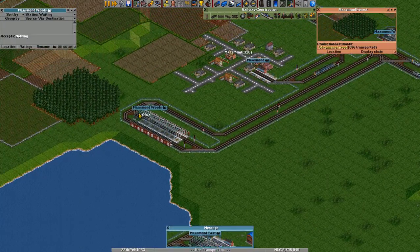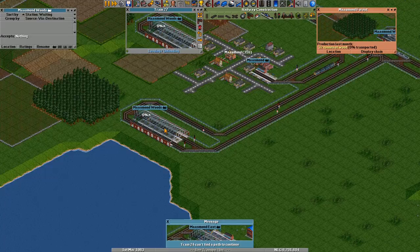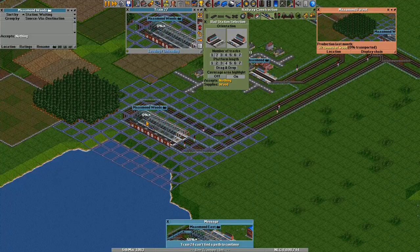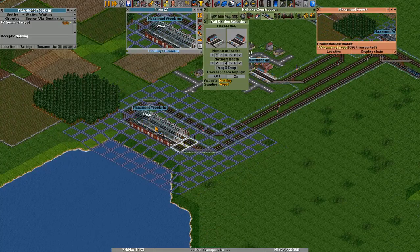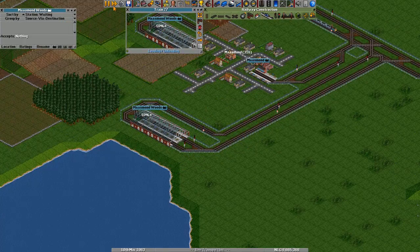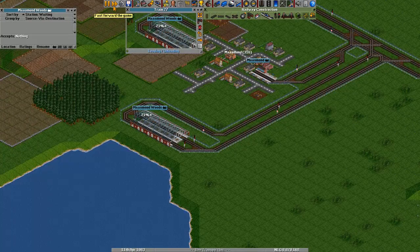Why is it not getting any wood? Don't tell me that it did that annoying thing again — it should supply wood. Oh, there we go, it's just not supplying a lot of wood. I'll let time tick by for a second so we can see it load, but it's actually taking a really long time. This is a very crappy forest.